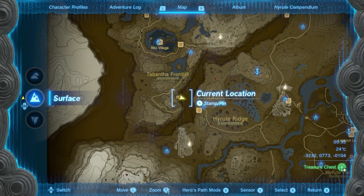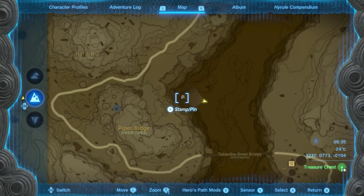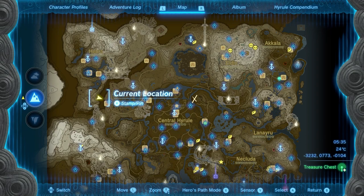It's easiest to go to this spot here — the Tanagach Canyon West Cave, which is located in Hyrule Ridge, south of the Heber region.